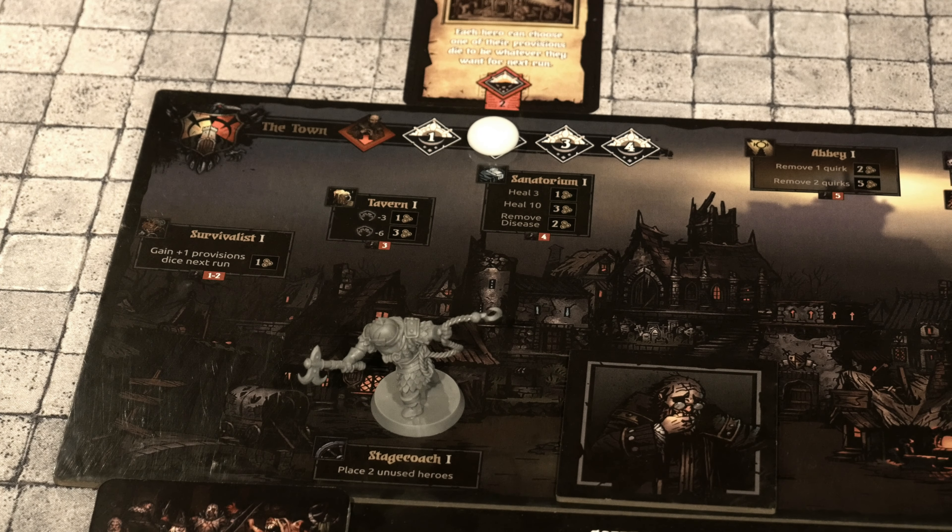On the right side of town we have the Abbey: remove one quirk for two gold, or remove two quirks for five gold. The Graveyard lets you gain a virtue for the next run, although we can't use it — the Necromancer is blocking it. The Guild lets you upgrade a level one hero card for four gold and three XP, or upgrade a level one skill card for two gold and two XP. The Blacksmith offers a one-off dodge or damage boost for two gold. And the Nomad Wagon at level 1 has three common trinkets available when you're in town.